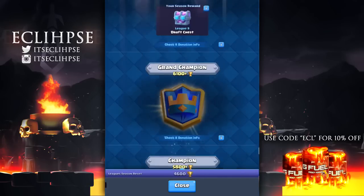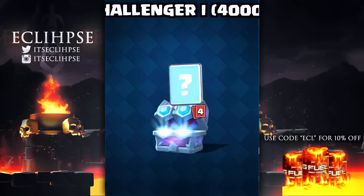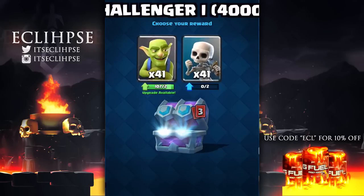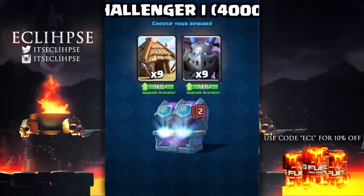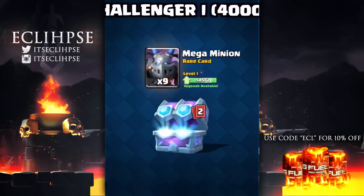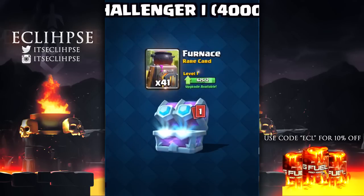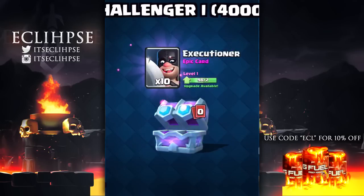Something interesting about these leagues is they're actually going to be lasting one month long. Right now seasons in Clash Royale are two weeks, so they're increasing that to 30 or 31 days. What happens is, whatever your highest trophy count is by the end of the season, that is what draft chest you will get. For example, if you finish a season at 5400 trophies but drop down to 5000, you still get the chest for 5400. It's based on your peak, not where you finish.